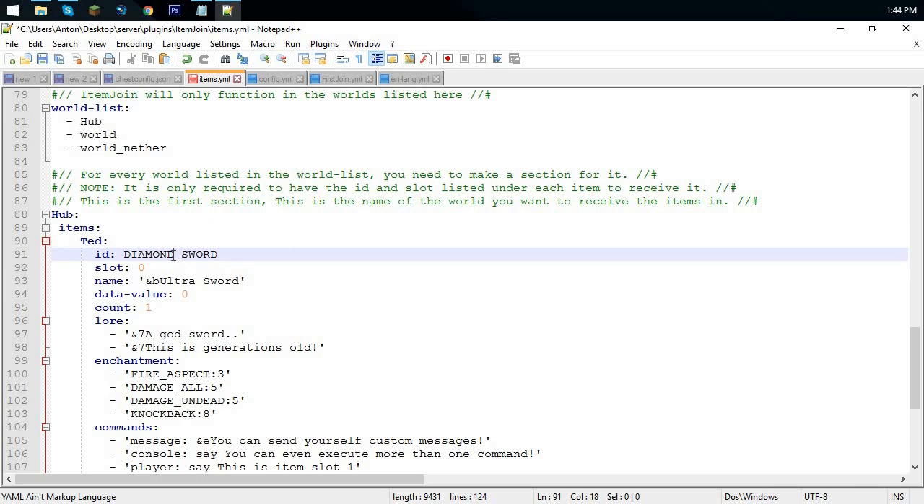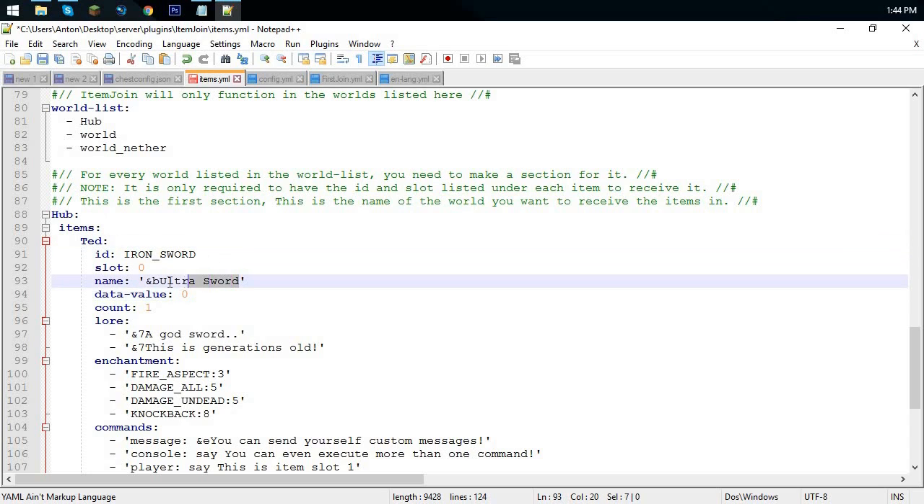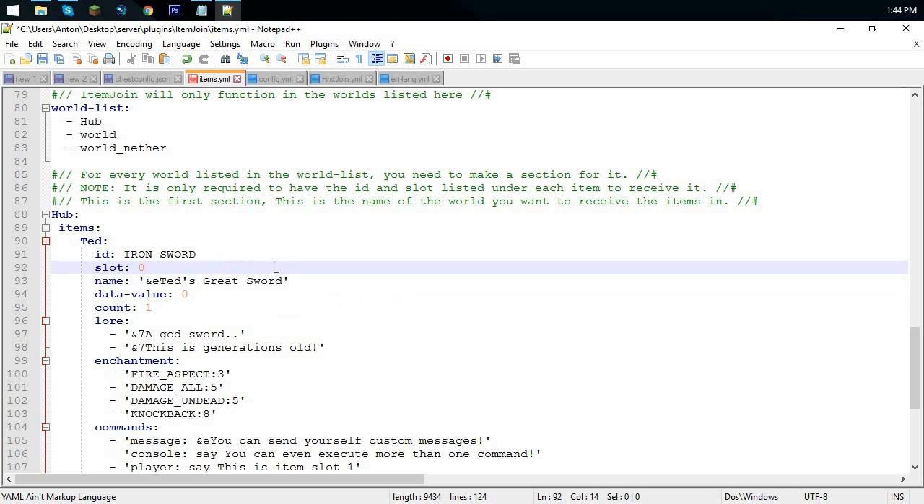First put your world name — for me that's 'hub' — add a colon and enter, then paste in what we already had. Each block here is one single item. The config name is just a label — I'll call mine 'Ted'. I'll change the material from diamond sword to iron sword. The name field is what appears when you hover over the item, so I'll put '&eTed's Great Sword'. The data value is for items like wool with color variants — since iron sword has no data value, I'll keep it at zero. For the slot I'll change it to four, which puts it in the middle. Slots start from zero and go to eight.